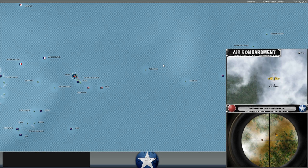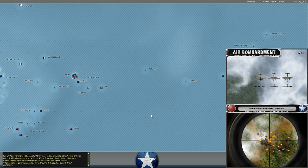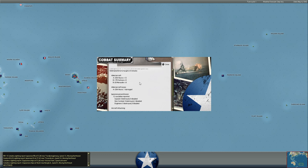Another Dauntless raid coming in — 16 more coming in on the Japanese. No damage, maybe some fatigue. We've also got some land-based bombers flying out of Pago Pago hitting Savi, doing a little bit of damage to the Japanese troops there who've been pushed off the base. These guys are coming in a bit scattered, not a lot of damage.